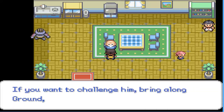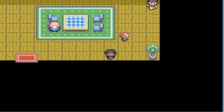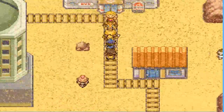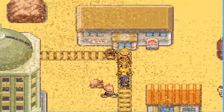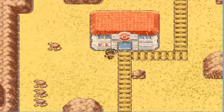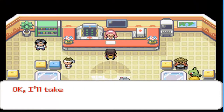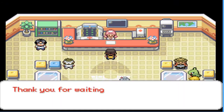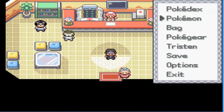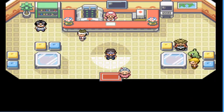Rock type - challenge the gym. Bring a Ground, Water, Grass, or Ice type. Well, thank you kind sir for telling me that. In the next episode, I'll be back in the gym town. So everyone, I'm Tristan with the Gamers Tree - see you guys in the next episode of Pokemon Zeta!